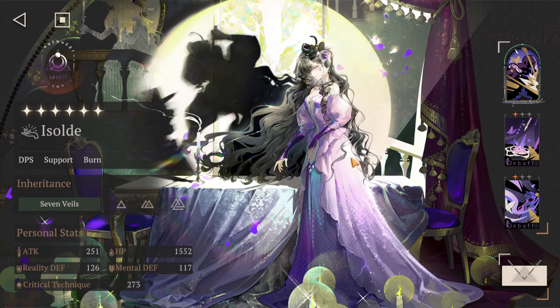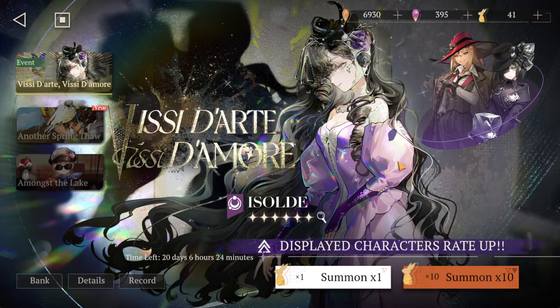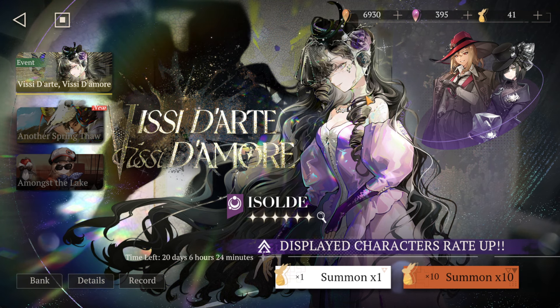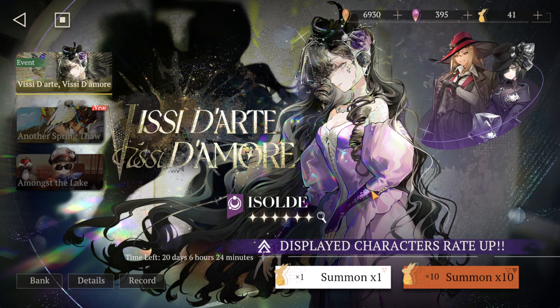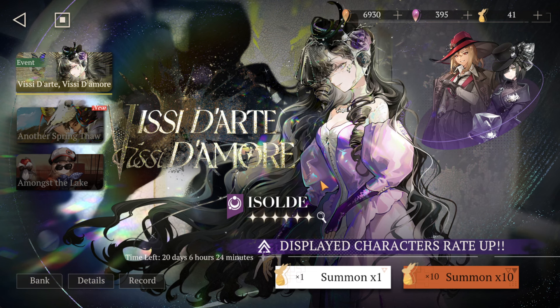And of course, we'll pull our very own Izzol. I don't have a lot of pulls, so hopefully I don't lose the 50-50 like I always do. Reverse 1999 is always giving us more free pulls, so hopefully, even if I do end up pitying, I should have enough resources at the end to secure Izzol.